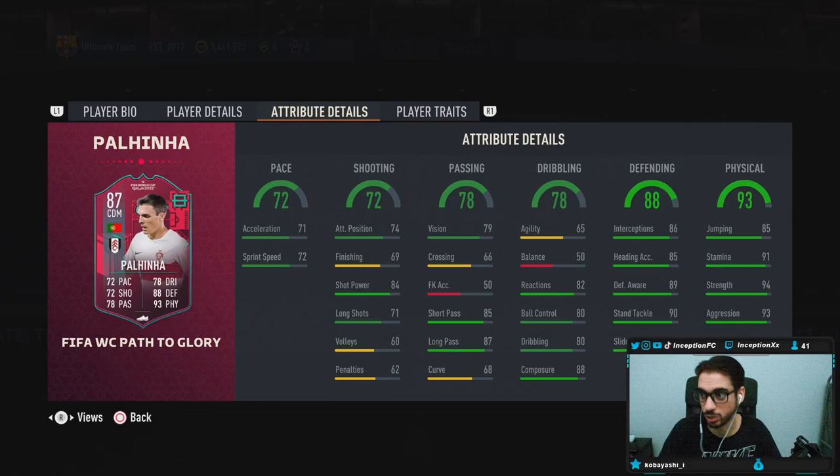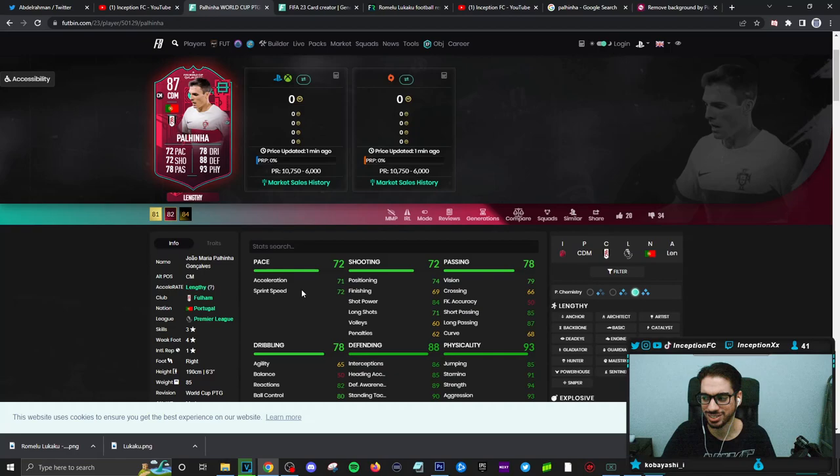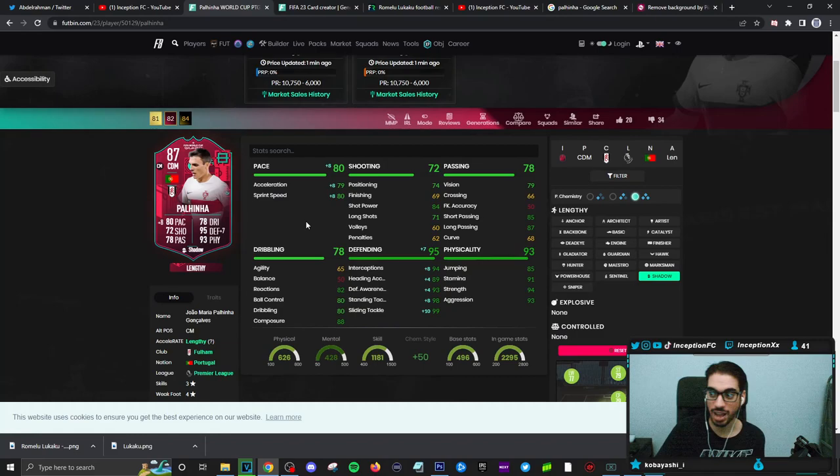I know people are going to look at this card's pace and say it's too low — but it would only be low if he wasn't a lengthy player. This card has 71 acceleration and 72 sprint speed. The inform card on a shadow chemistry style sits at 75 acceleration and 76 sprint speed.